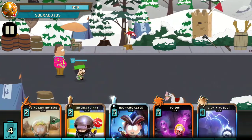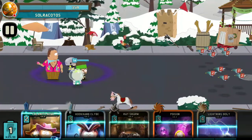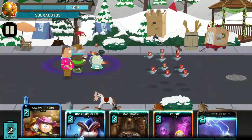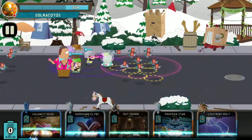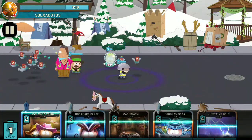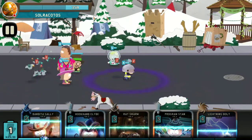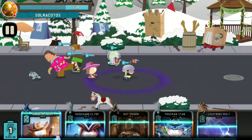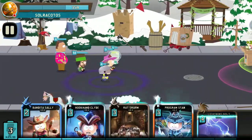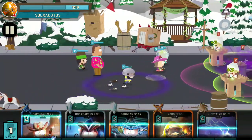It's so fun to play dress up. I'll put Hook Hand Clyde at the end. I'm going to put the poison down because I don't have any troops to deal with those guys. I wish I had Robo Bebe in — that would have been a bunch of energy right there for Robo Bebe to eat through. But unfortunately we didn't get her, and now of course we get her when we don't need her.